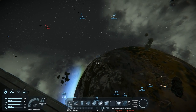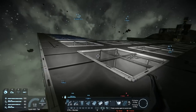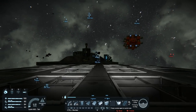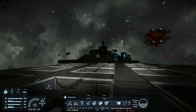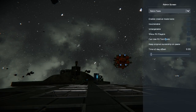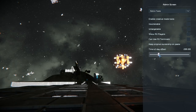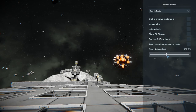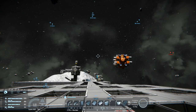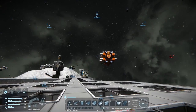Hey everybody, it's BC here and welcome to another episode of Space Engineers. I'm back at the station. I was wondering why it's so dark here, and I just remembered I have god powers and I changed the time of day. So let's get some better recording light — oh, that is much better.